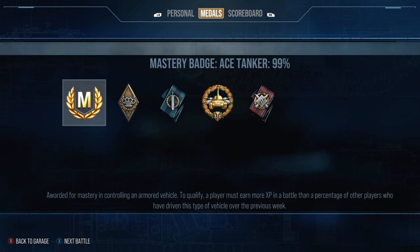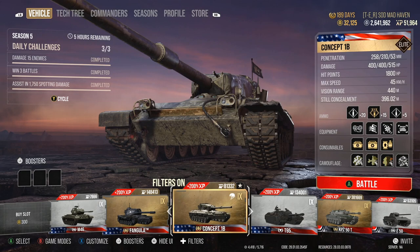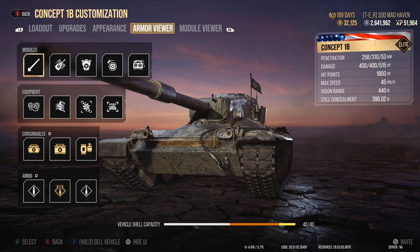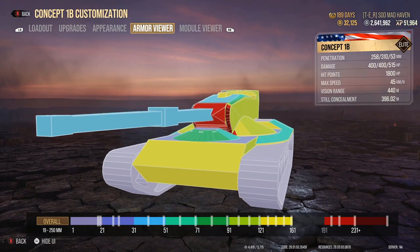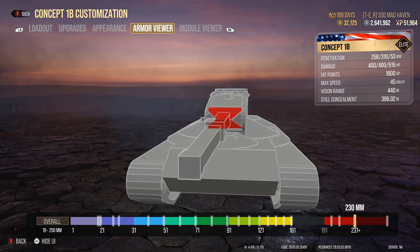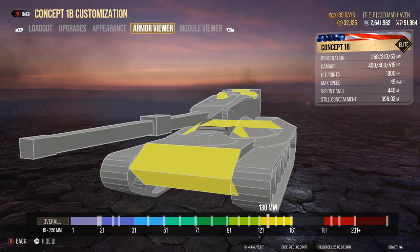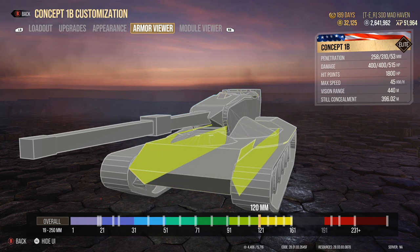And a mastery badge — I don't know how the 8,000 combined didn't get a mastery badge, but dealing 5,646 outright with 359 assist is a way to get it. So, Concept 1B overall — it's a very monstrous tank, not bad at all. You have 250 on the turret, combined with 230 and 210 — now 200 slowly going down. I'd look it up on TanksGG and show it off, but I already have a review video up, so if you guys want to go check that out, be my guest.